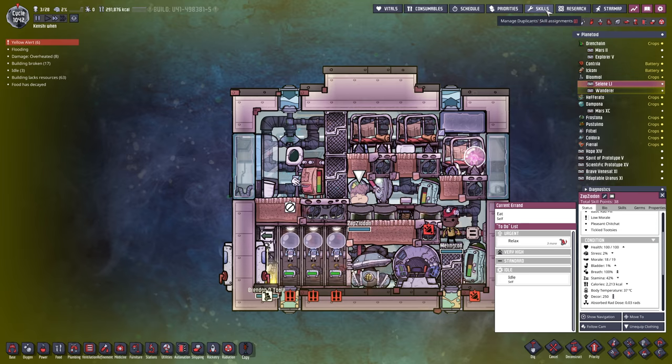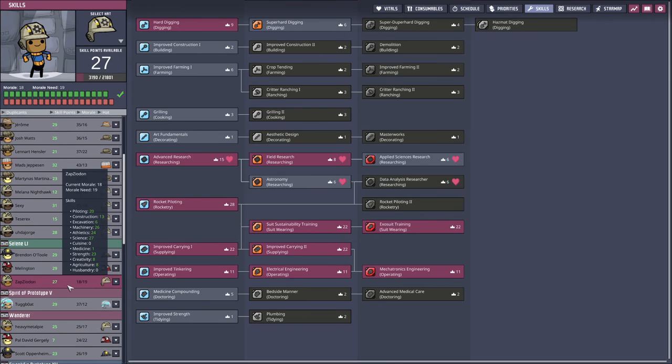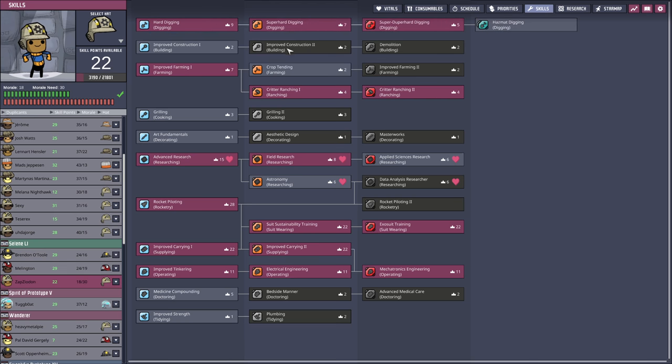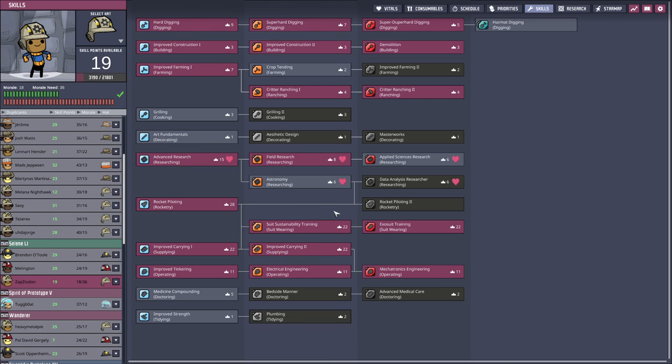What I want to do is stretch that really far and hope that the sunny disposition counteracts all of that. Zap is the best one to test it on because they have lots of points to spend and lots of traits they could train up in, including critter ranching, super hard digging, and improved construction — that's 36 morale requirements.